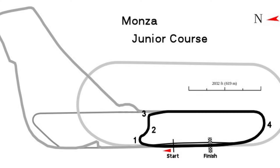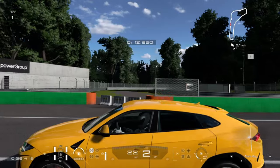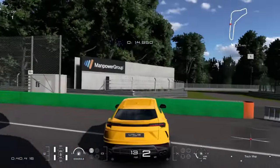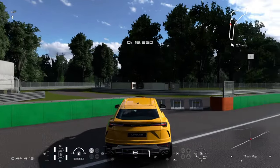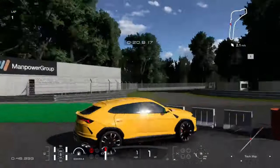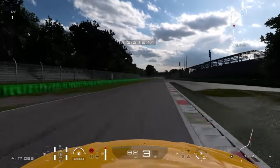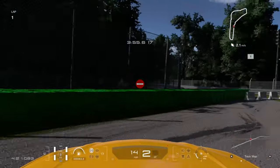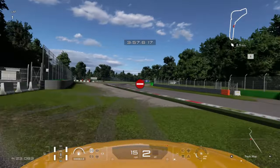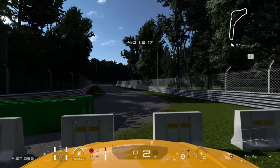Our second pick is a much more simple one: the Monza Junior course. Comprising of only four turns, the lap begins in the usual place before turning right before the chicane, to go through a technical tight section, before heading right back onto the back straight. Then all that's left is to navigate the Parabolica, and the lap is complete. Good for beginners, but high speeds are also achievable here. This layout could bring some pretty unique racing.